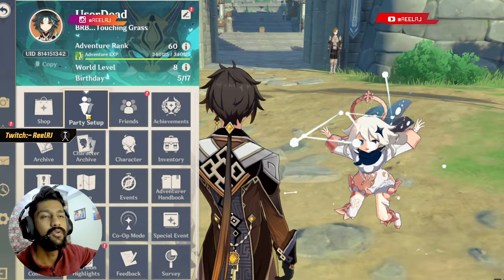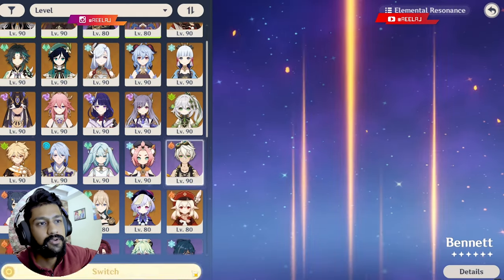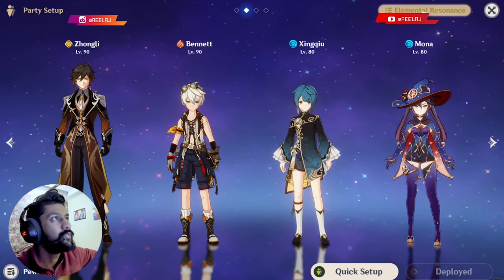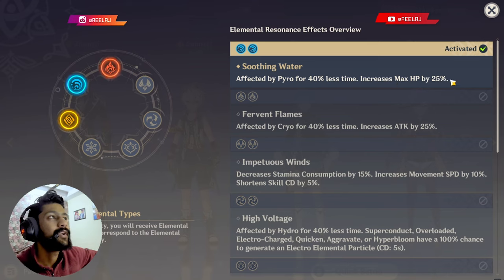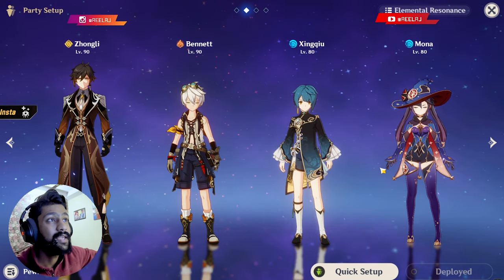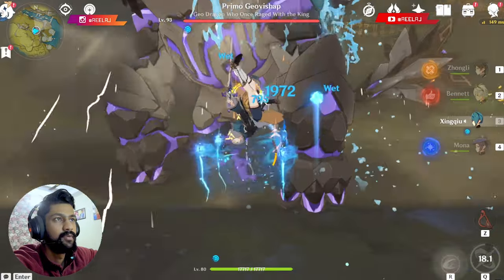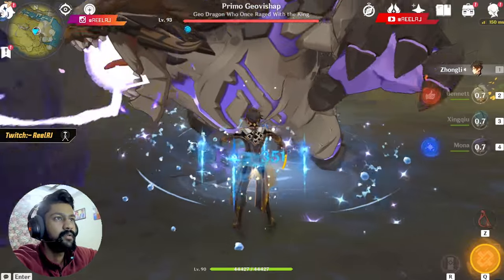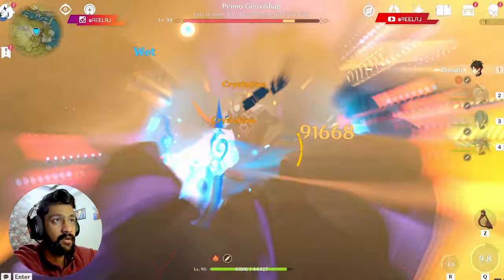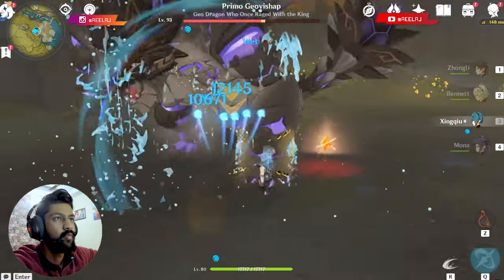Bennett is going to be one option for the team. We can also use double hydro characters to get the HP bonus — increase max HP by 25%. Since Zhongli scales on max HP, the extra HP helps a lot. The rotation is: Xingqiu ultimate, then Zhongli shield, then Mona ult, then Bennett ult, then Zhongli ult. We hit 91,000 damage — that's pretty high, not gonna lie.